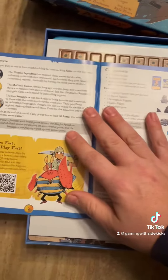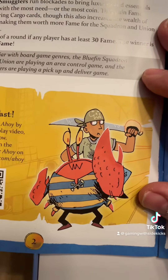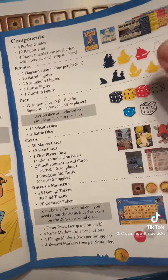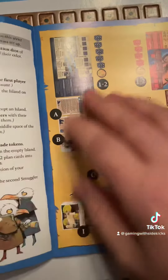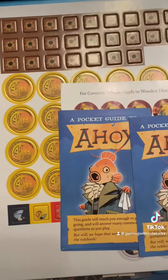As always, a really well-written rulebook. You are playing as one of the four swashbuckling factions looking to gain fame. The winner is the one who gets to 30 fame first. Really neat looking setup.